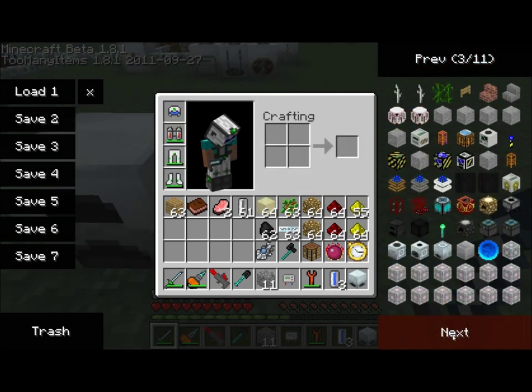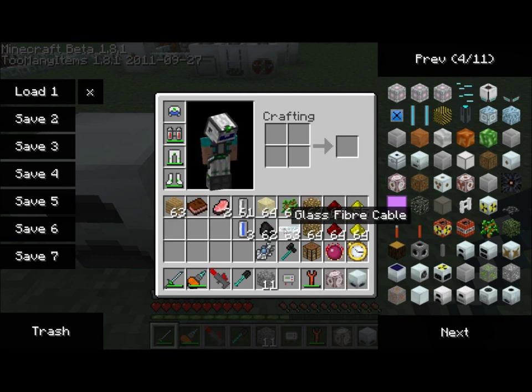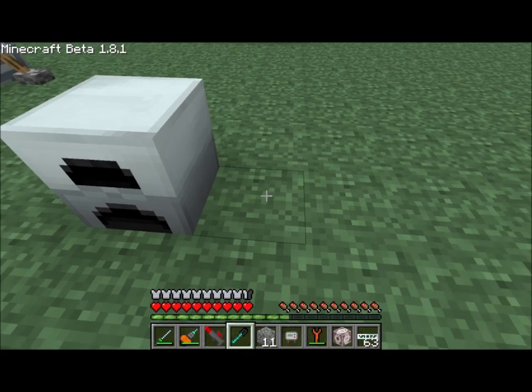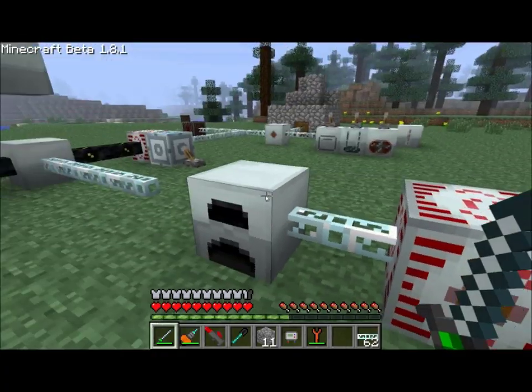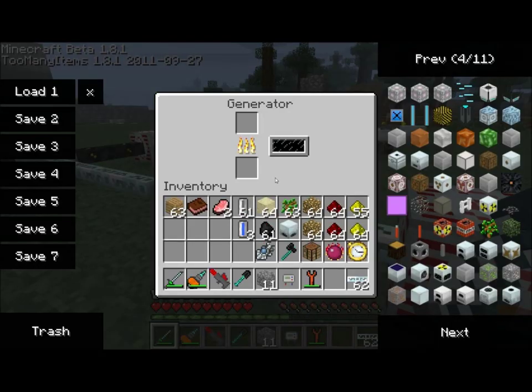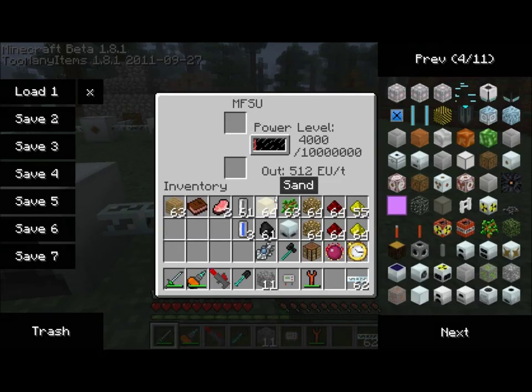So why don't I just prove this to you guys real quick by giving myself an MFSU here, grabbing some of this glass fiber cable, and just hooking this guy up directly. He's currently empty. Let's throw one piece of coal in and see how much energy we get. Okay, the generator just ran out, and we've got precisely 4,000 units of energy.